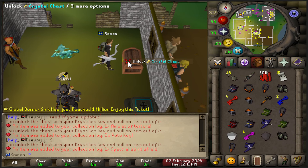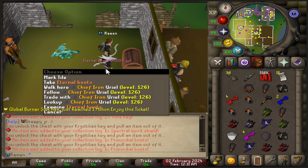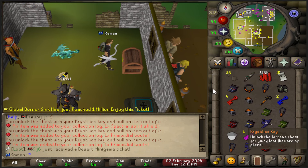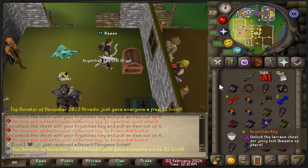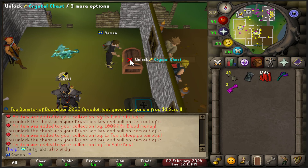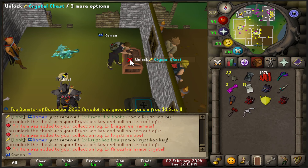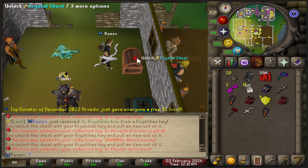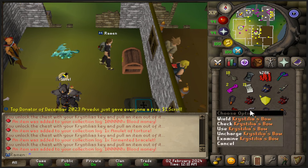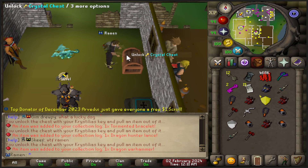All you need is one of those rev weapons and basically void, and that takes like five minutes to get on this server. Let me drop these and empty again, then keep opening up the keys. Oh — another Cristelia's bow! I'm not sure what the exact drop rate is on that, but that's really good. The best part is I can just open these up safely without worrying about PKers.